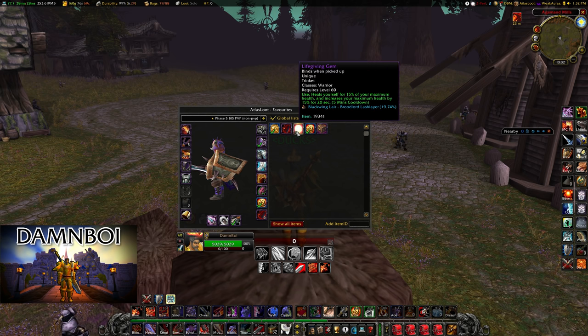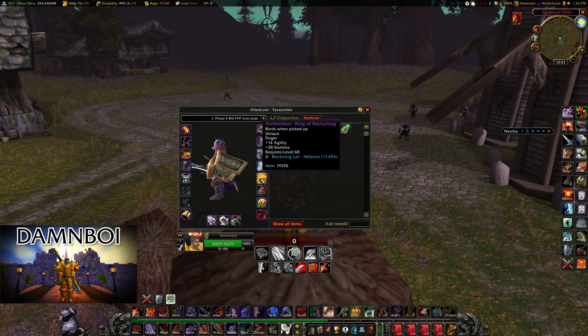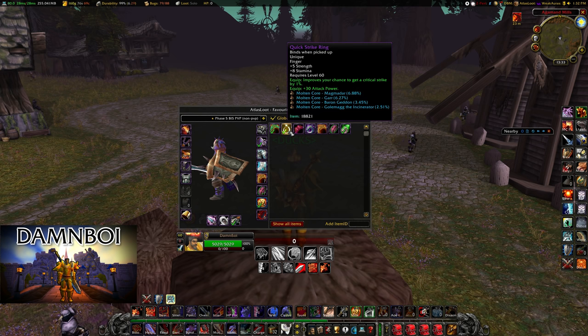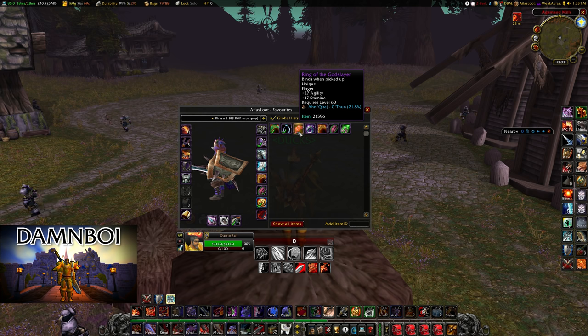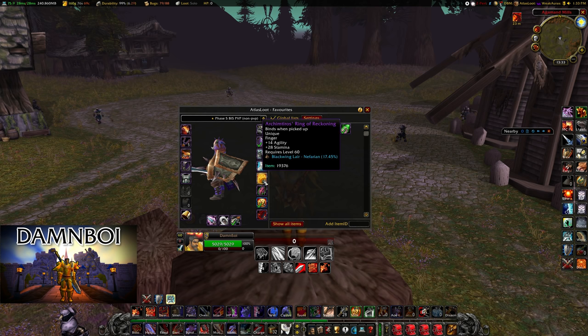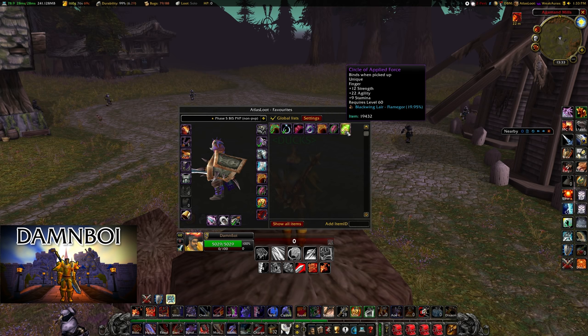For rings, there are plenty of options. If you don't have the exact setup I'm running, Ring of the Qiraji Fury is definitely worth using — 12 stamina, 40 attack power, one percent crit. The second ring is Band of Accuria with 14 agility and 28 stamina from Nefarian, which is insane for stamina and provides around 0.7 percent crit. Quick Strike Ring provides slightly less stamina, Ring of the Godslayer has more agility but less stamina, and Ring of Reckoning or Band of Curia are options if you're missing hit.